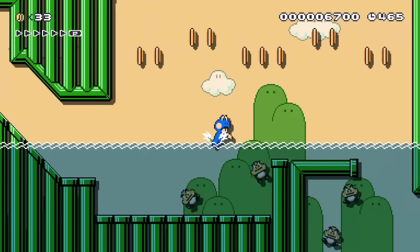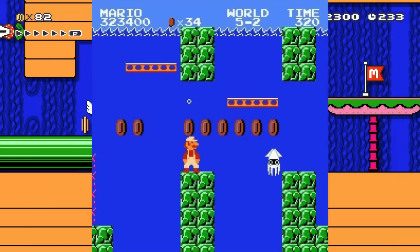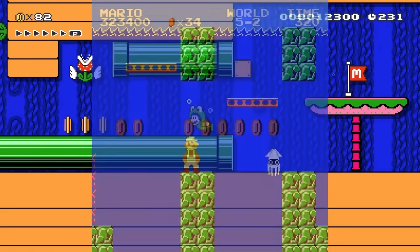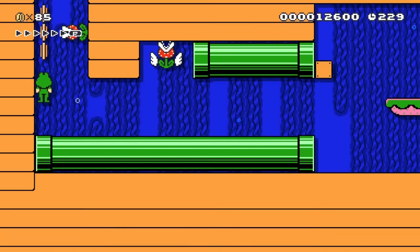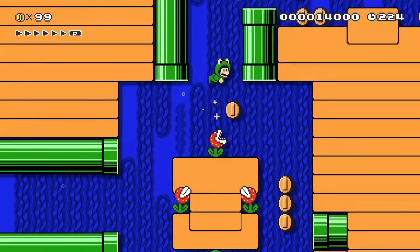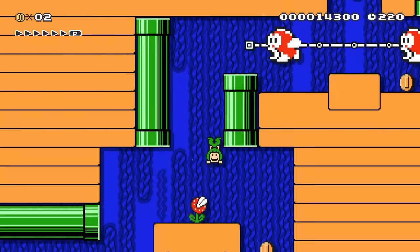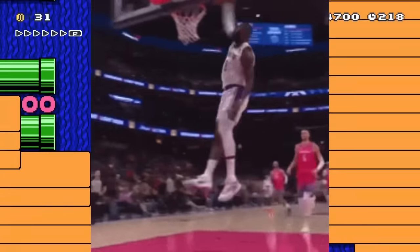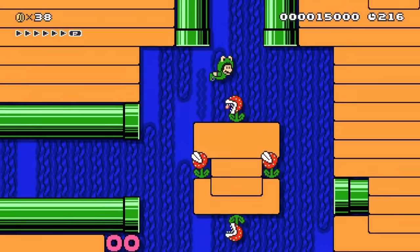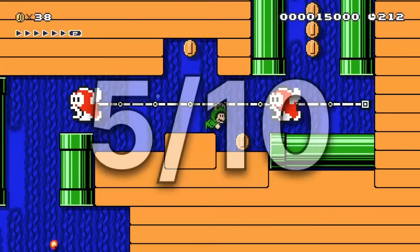I'd assume that the Frog Suit allows you to breathe underwater, but I'm not too sure, because Mario can breathe underwater regardless of if he has the Frog Suit on or not. Overall, this power-up is pretty good, but it'd be better if it didn't have the land mobility drawback. The Frog Suit does have a good ability on land — the power to jump higher. That ability could be useful, but I don't think it outweighs the con of only being able to hop around on land. The Frog Suit is going to get a 5 out of 10.